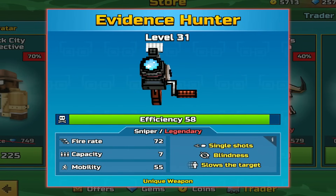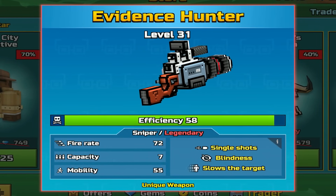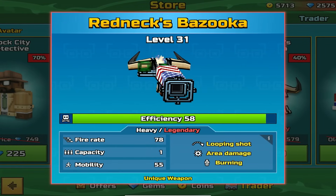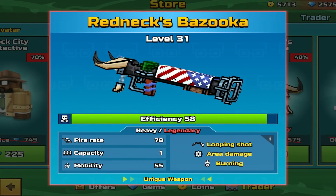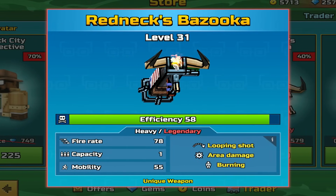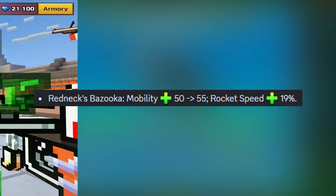Fire rate 72, capacity 7, mobility 55. The heavy is the Redneck's Bazooka — heavy legendary, looping shots, area damage, and burning. Fire rate 78, capacity 1, mobility 55. According to the most recent balance changes, the mobility was buffed from 50 to 55 and the rocket speed increased by 19 percent.